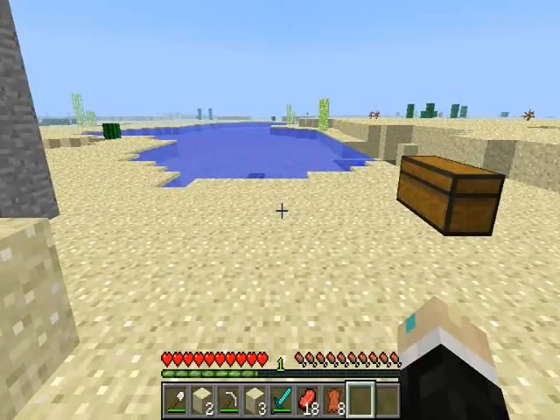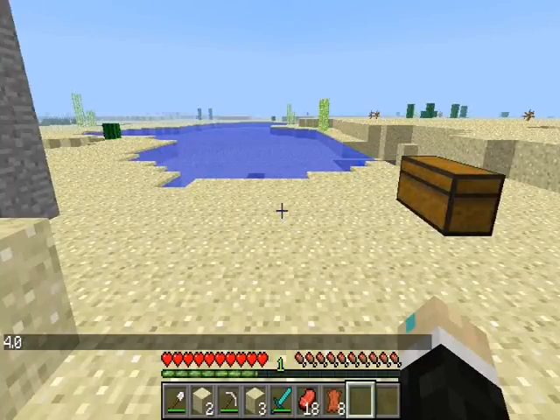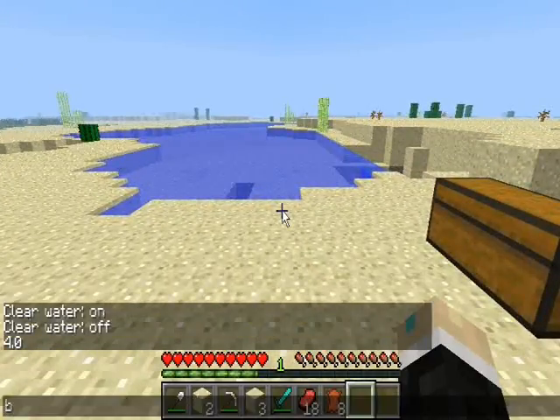First command I'll be going over is the equals command. It does basic math. You have to put spaces between each letter or number you type in, and it gives you the answer. There's also bind key.